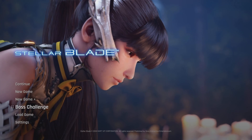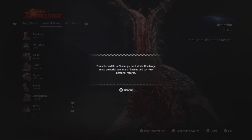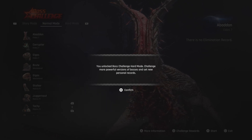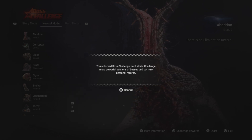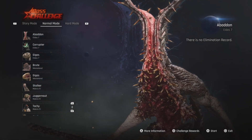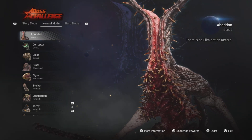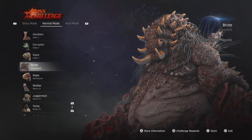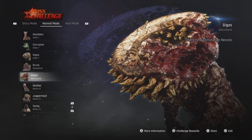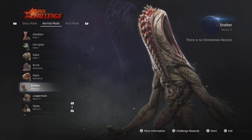Okay, let's see — boss challenge. It says: unlock boss challenge, hard mode challenge, more powerful versions of bosses and set new personal records. There's story mode which would be the easiest, normal mode, and hard. So you have Abaddon Corruptor, Gygas Brute, Gygas — oh, the Wasteland okay — the Wasteland bosses, Soccer Matrix 11...